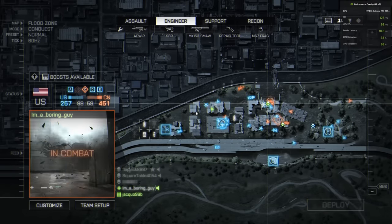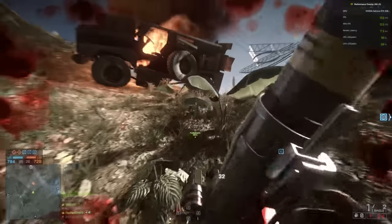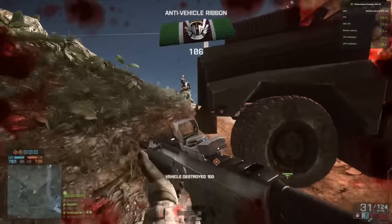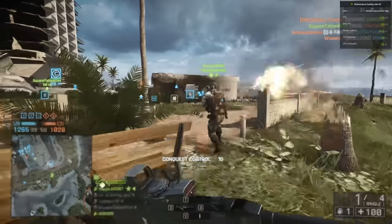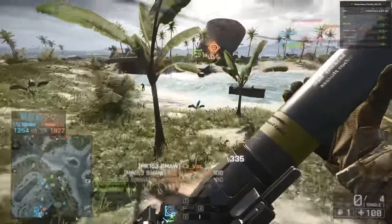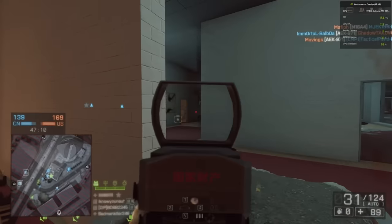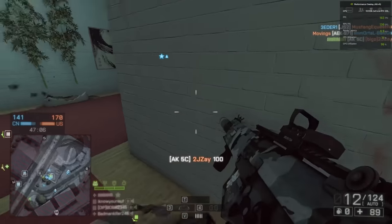There are some other nice quality of life features that I certainly miss in the modern titles, like the respawn screen showing your teammate's view before you choose to respawn on them. This was a crazy helpful feature to try and avoid spawning into almost certain death situations. I'm also always surprised every time I jump back into this game with just how well the graphics hold up on this nearly nine-year-old title. The shaders are aging and the lighting is noticeably lacking, but the art team at DICE implemented a lot of tricks to make this game look fantastic for its time, and that allows it to hold up impressively well today.